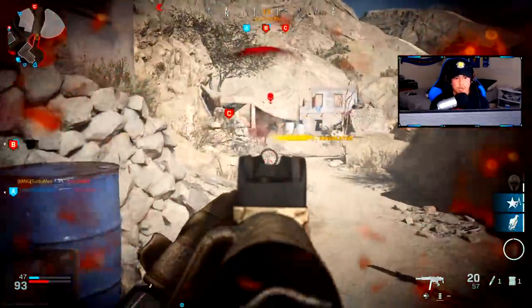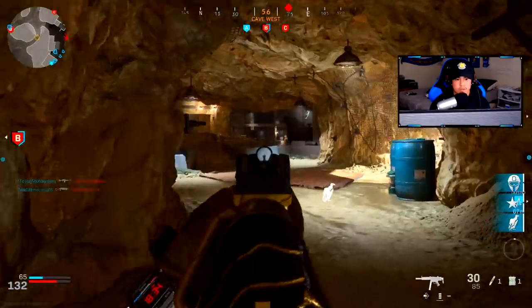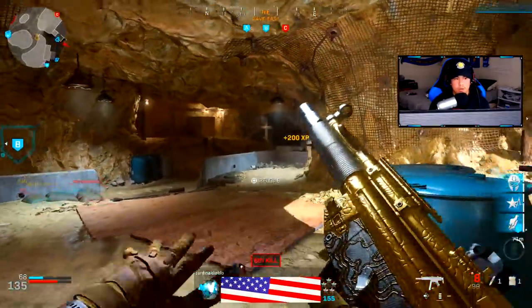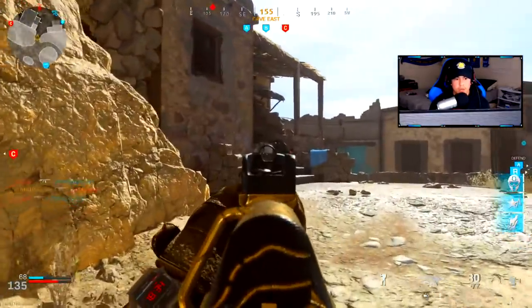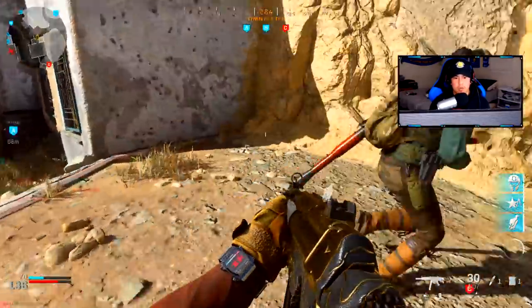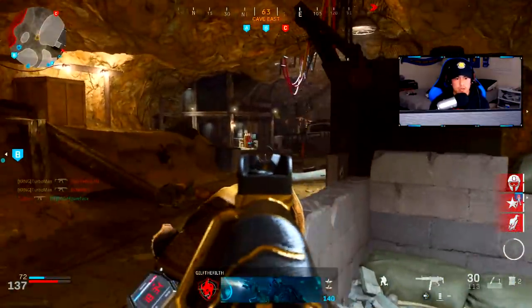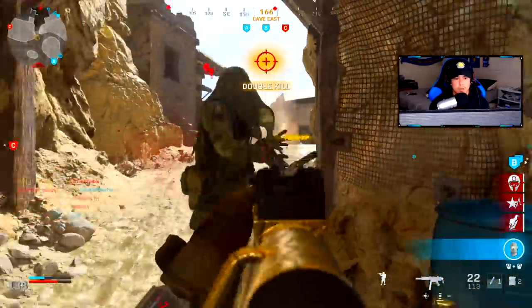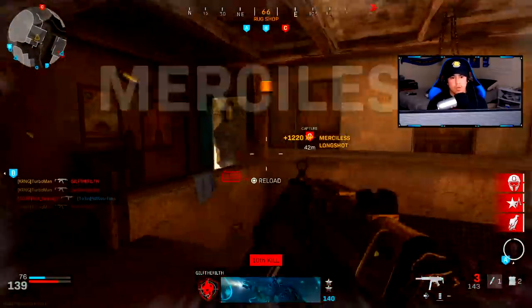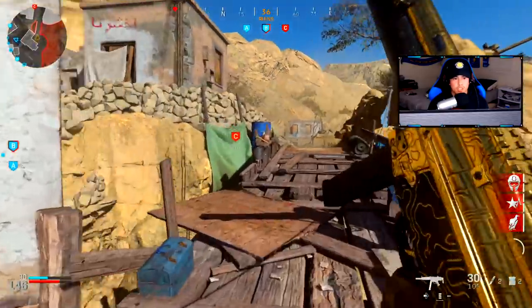They called in a UAV, but I'm not worried at all — I've got Ghost on. Teammate's trying to capture B — he's a brave soul. I think he's got it. I'll watch his back. Good job, teammate. Teammate just died here. He ran right by me. We got Specialist achieved. Nice little double. I think I'm going to push.